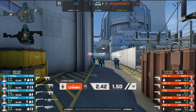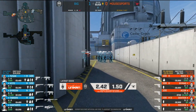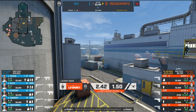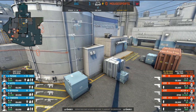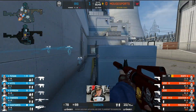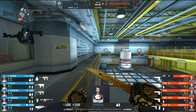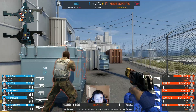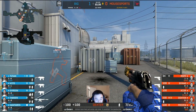Tabson starts this round with 4450 in the bank — very tidy indeed. He pulls out the SG for and plenty of grenades, as do the rest of his team, but with a bigger focus on the MP9s. Grenades for Mousesports now with Desert Eagles on deck; Acor will be leaving AWP money in the hole.